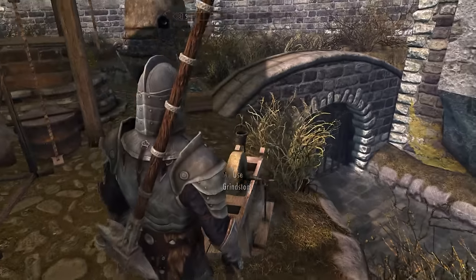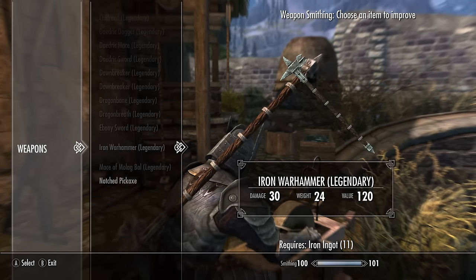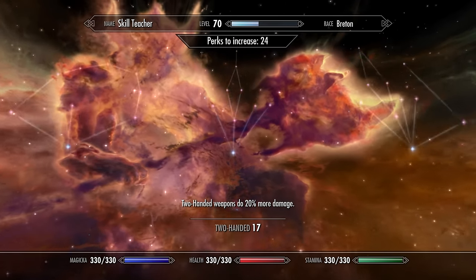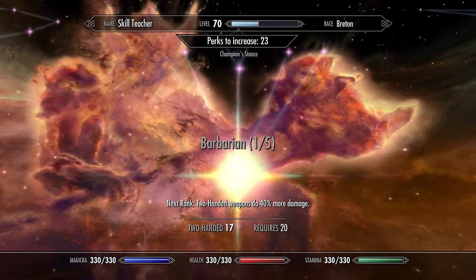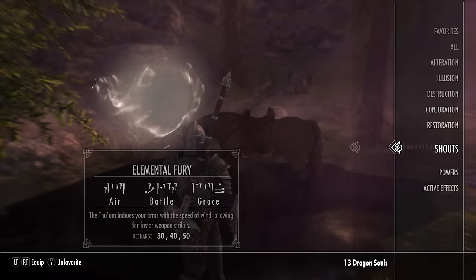I recommend you do use a War Hammer because it does the most damage. You can bring it to the Grindstone, make it do a little bit more damage, progress it a little bit faster. As you can see, I have almost no perks in here. Barbarian will make it do more damage and progress faster. So after you do that, equip Elemental Fury.